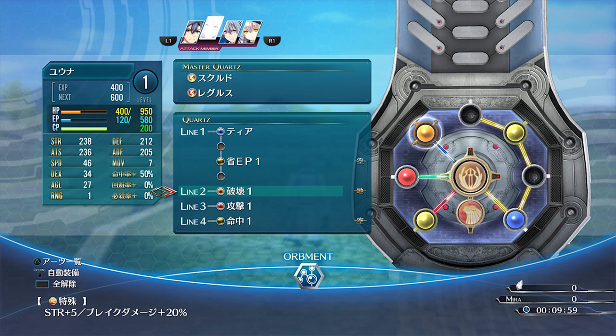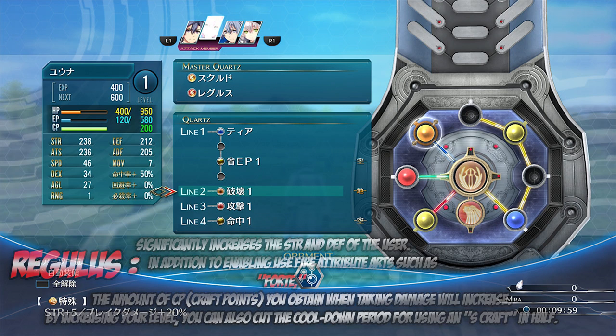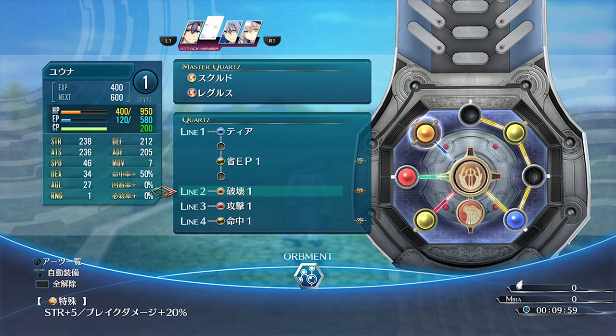The last new Master Core they showed us is Regulus, which is the Fire Master Core. It significantly increases the strength and defense of the user, in addition to enabling use of Fire attributes such as Forte — which I believe increases your attack power. The amount of CP you attain when taking damage will increase, and by increasing your level you also cut the cooldown period for using an S-Craft in half. So I think this Master Core is good for Agate — if you remember Agate from Trails in the Sky, he was a guy you'd want spamming S-Crafts. The cooldown is going to be faster now with Regulus.